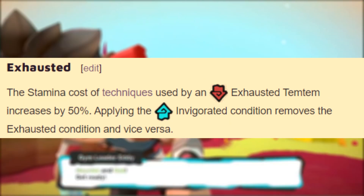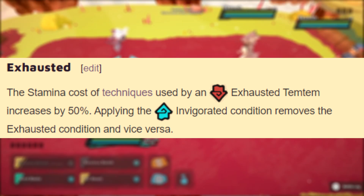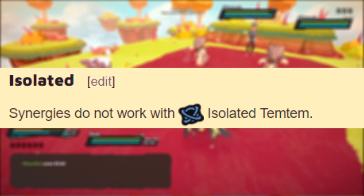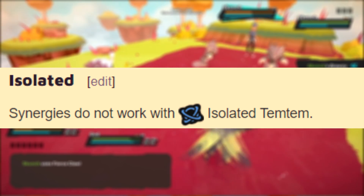The exhaust status causes a Temtem inflicted to use 50% more stamina while active. There is an opposite status to this which we'll get into in a bit, and if that status is activated then this one is removed and vice versa. Next up we have the isolated condition, which simply does not allow synergy techniques to activate. If you're using, let's say, Eurasiole, you'll only receive the normal non-synergy version of the attack regardless of who your ally is.